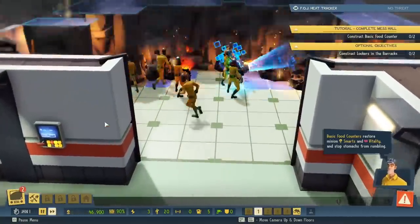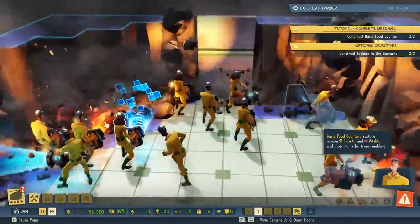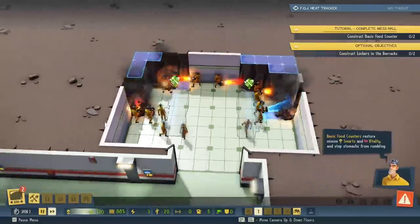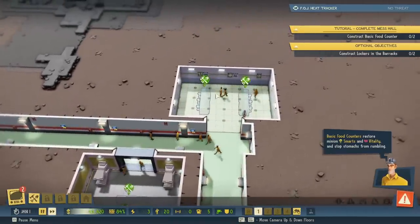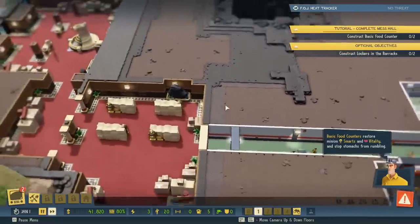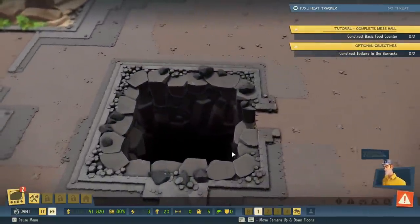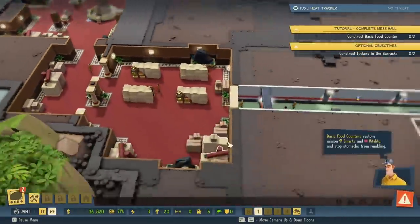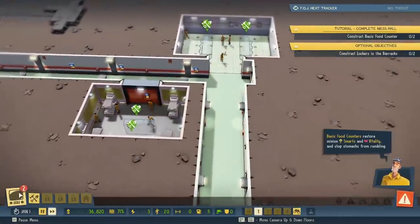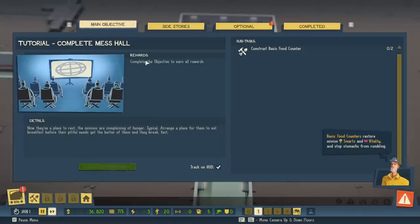Oh, those guns are sweet. Excellent work, ladies and gentlemen. Lockers in the barracks and counters in the mess hall. And I assume that's where our missile silo is going to be. And a casino, too. Interesting. Let's go back and grab some money. Barracks complete.